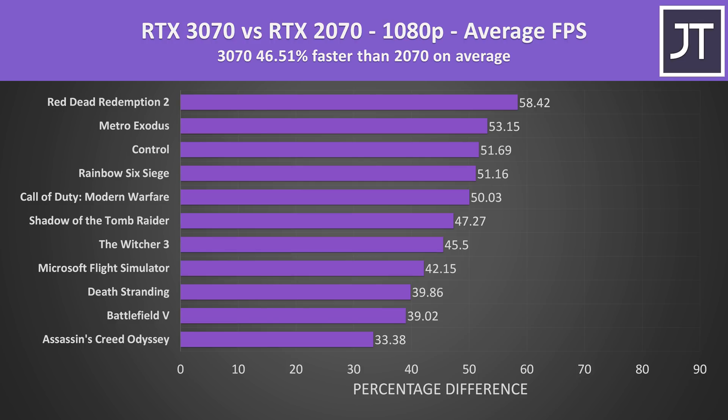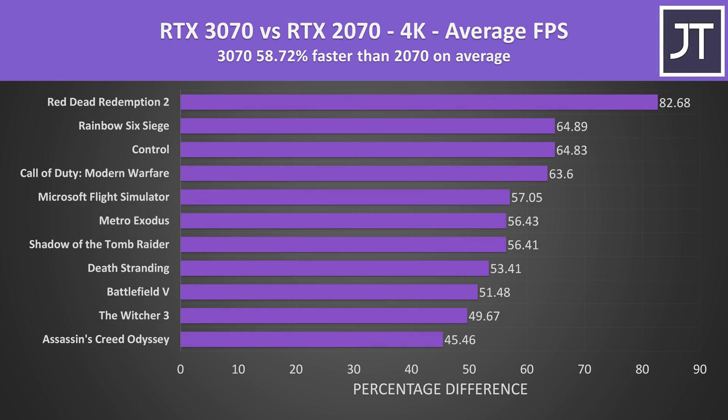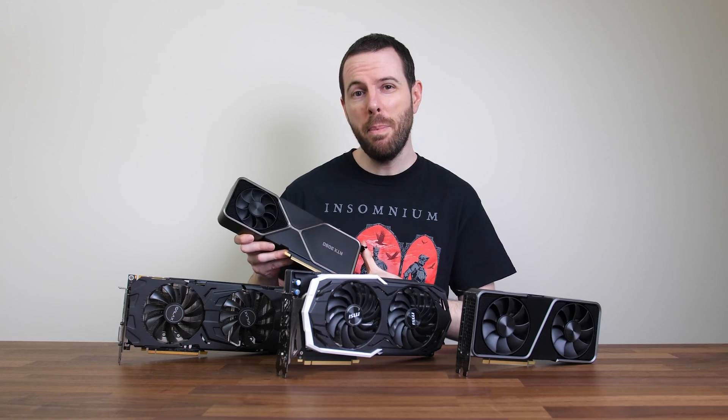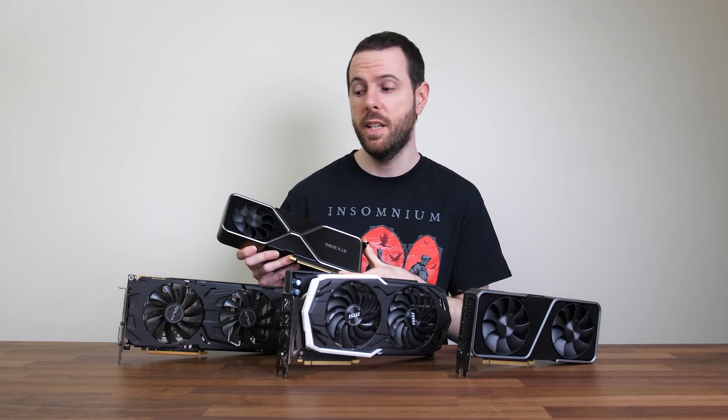Looking at how the 2070 compares against the 3070, at 1080p the 3070 is almost 47% faster on average — a decent lead even if it doesn't look as impressive as the 2x boosts over the 1070. At 1440p the 3070 is 53% faster in average frame rate, and at 4K almost 59% faster. The 3070 is certainly capable of 4K, but given it still has 8GB of VRAM, it seems like it could be borderline for future titles at 4K — it might be worth looking at the RTX 3080 or Radeon's new 6000 series if you need more memory.